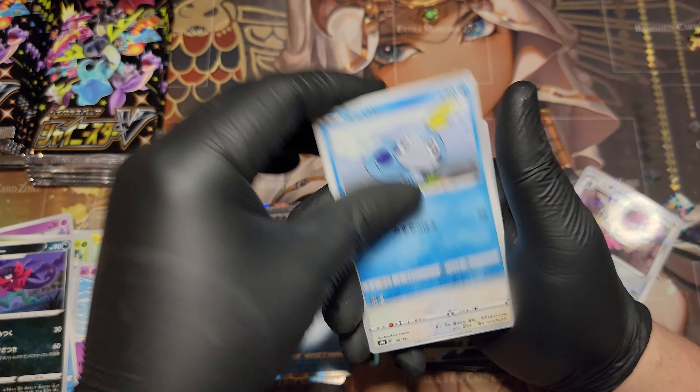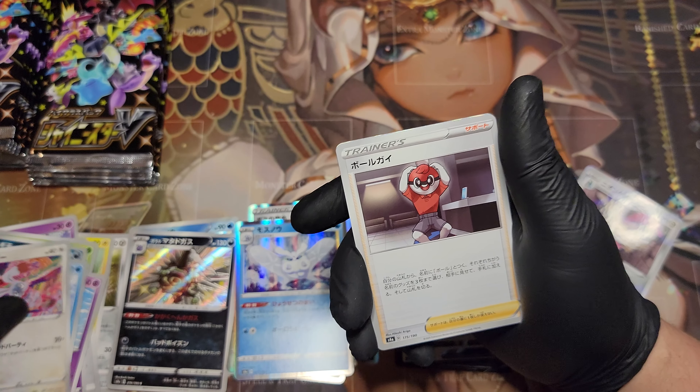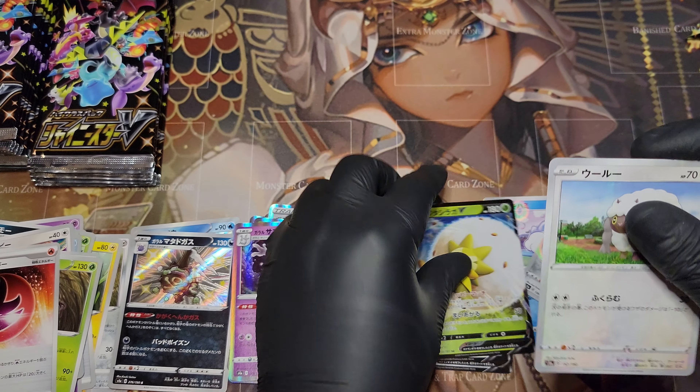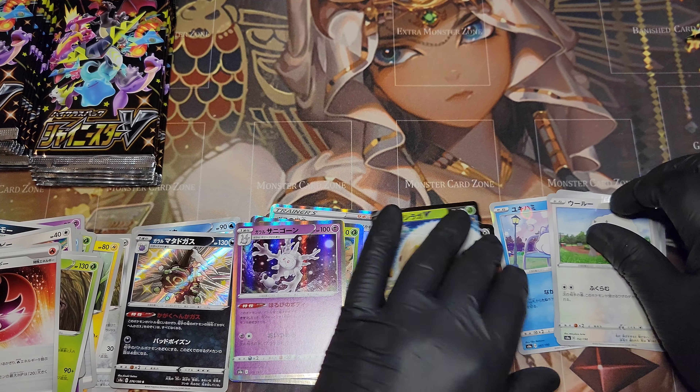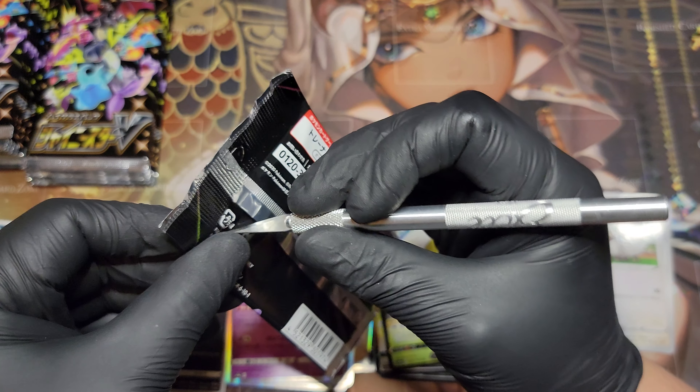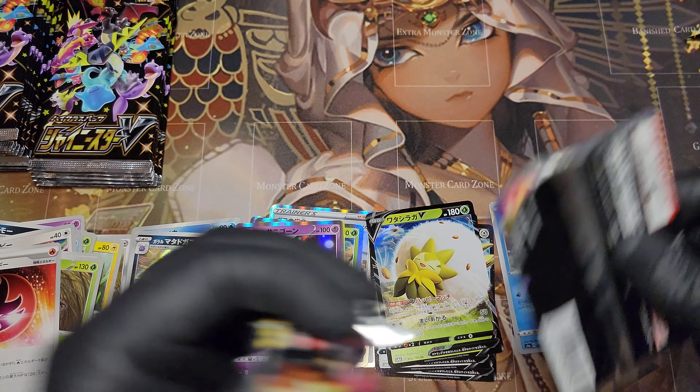Never got that Pokemon yet. Sobble, Bunnelby, Ball Guy, Orbital, Fire Energy, Dartrix — something like that. A V form of Corsola, an Eldegoss V, and a Wooloo. So far we've got two Shinies right off the bat, with quite a few packs to go in this video.